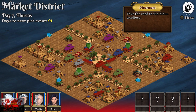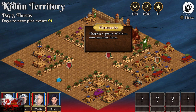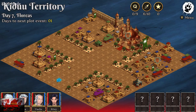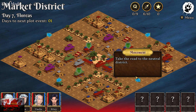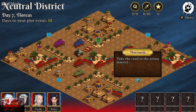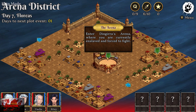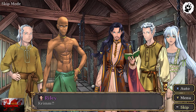Go to the Kiddu territory via the top right blue arrow. Do the same thing: click on the family mansion, then click on the two sets of mercenaries. With this one done, go all the way back to the arena. Click the blue arrow to go back to the market district, then bottom right to go to the neutral district, then click again to go to the arena district. Click on the arena in the middle of the map, then choose yes. That is chapter six done.